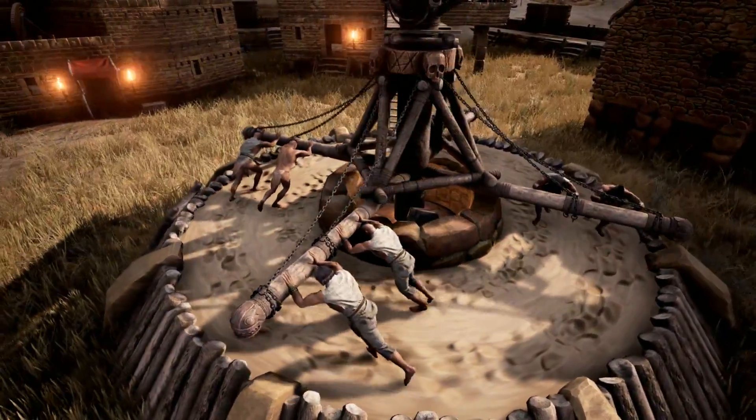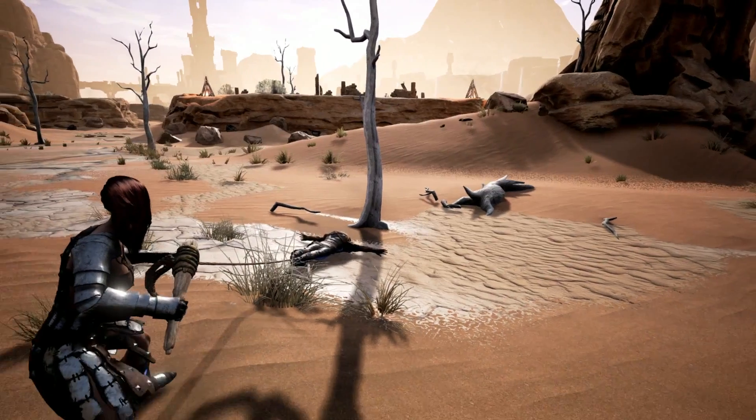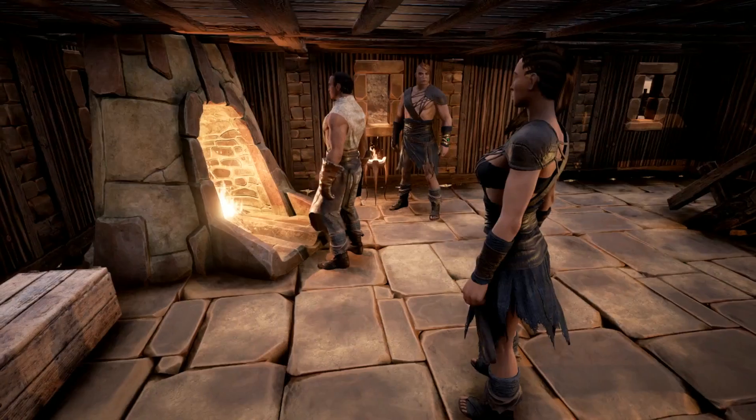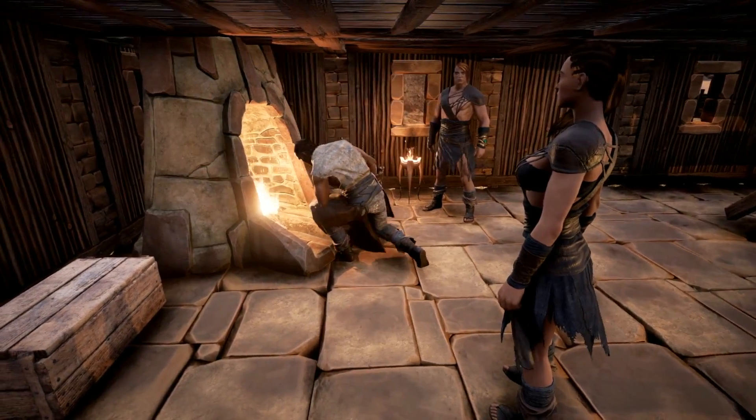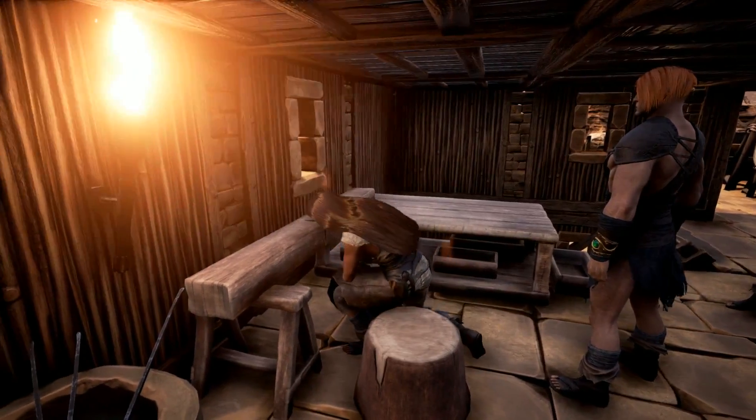Thralls are another major component of crafting. When players start to get into the thrall system, they'll be able to go out into the world and capture artisan thralls. And once you place, for example, a Stygian smith at a Stygian forge, suddenly you have access to Stygian weapons because his knowledge becomes your knowledge.